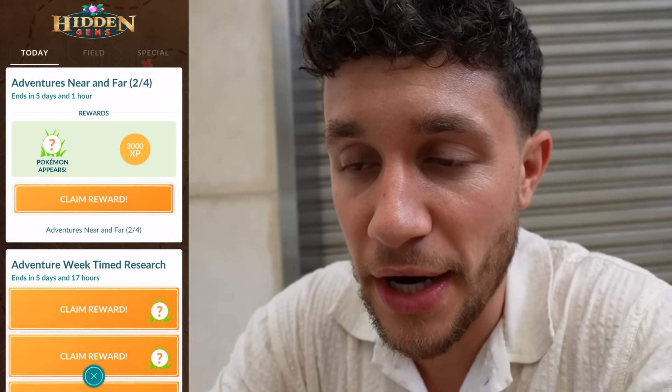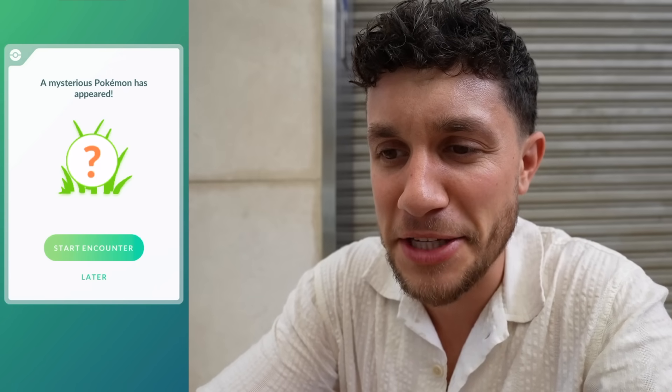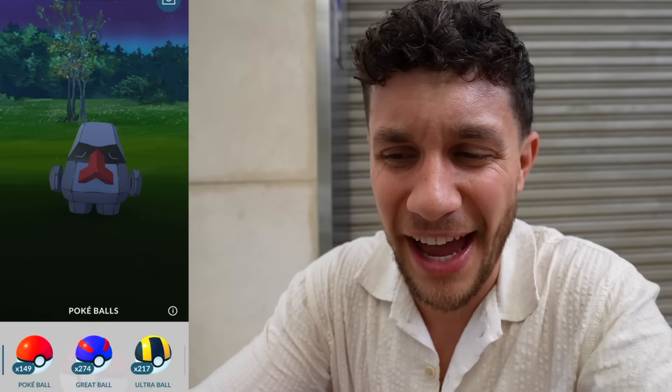And speaking of completing, we've got this one right here — just 3,000 XP and a Nosepass encounter. Next phase: we get to use 2 berries, Walk 2 kilometers, hatch an egg. So we've got to start working on this. What a beautiful place — we're just walking around right now, trying to find some desserts.